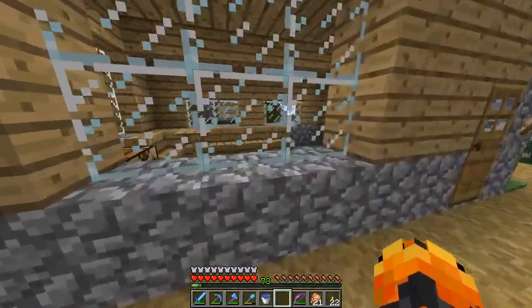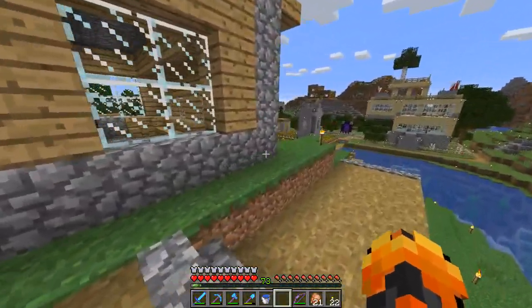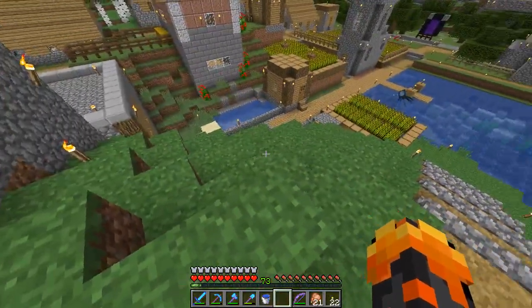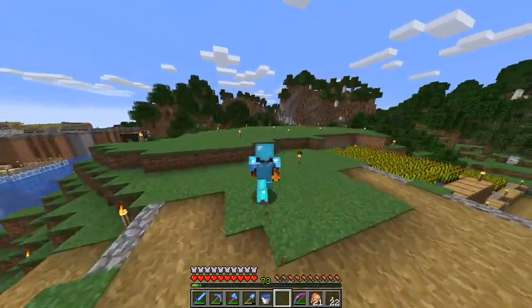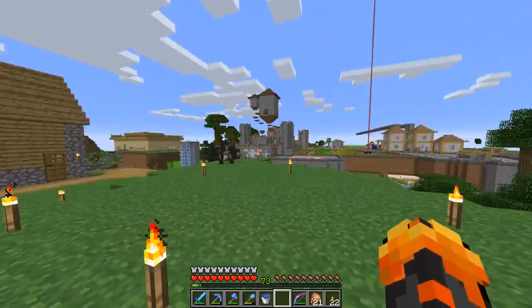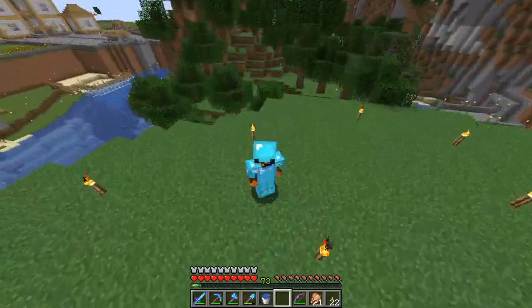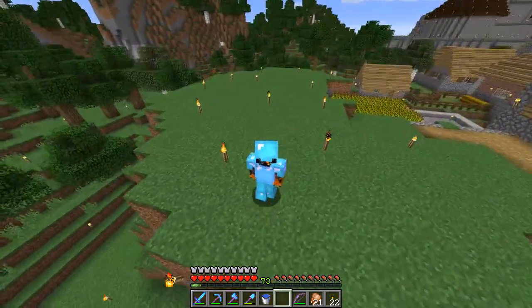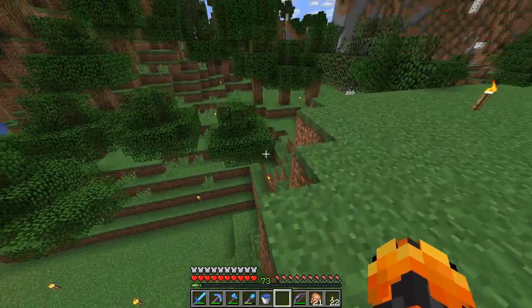I really wish I had before and after photos because it was a lot of mining. This house was here before; I think there was another house beside it that I tore up and replaced. I cleared this off recently — it was taller than that house. I wanted to make it nice and level, just to look a little prettier and give us some space, because we were getting creepers spawning around here.